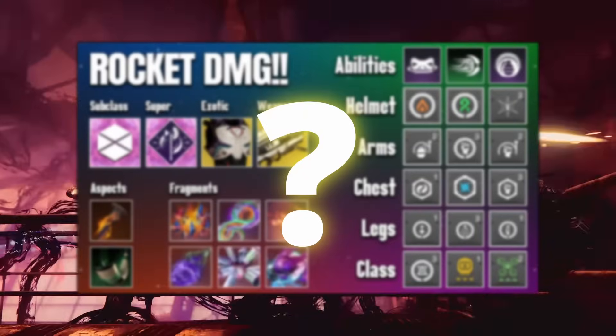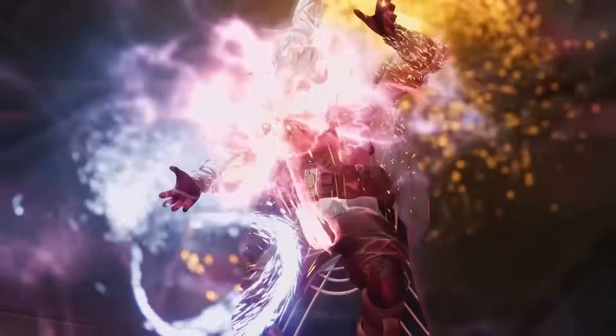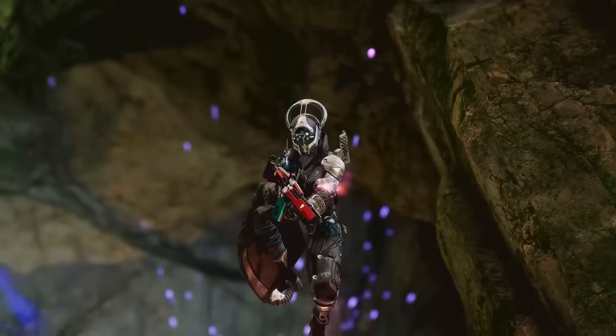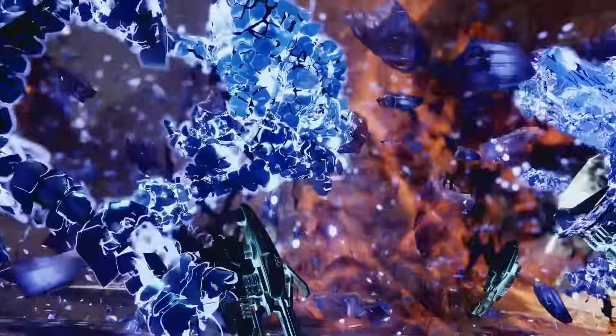This build is by far one of the best support builds for your teammates when dealing damage to bosses using rocket launchers, and you're also going to be dominating ad clearing. You're going to be using your abilities to weaken targets, which will deal an extra 15% increased damage to that weakened target, and also using your melee ability and class ability to wreak havoc on the battlefield when ad clearing.